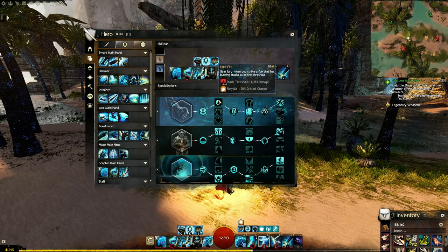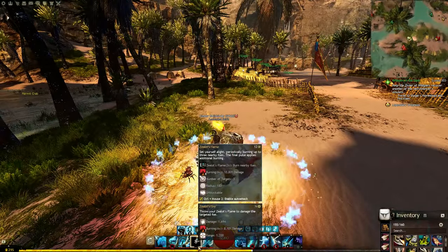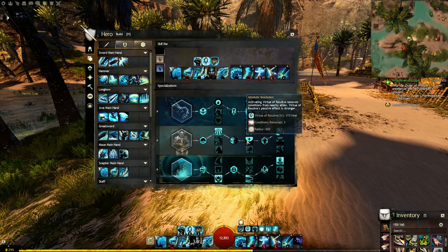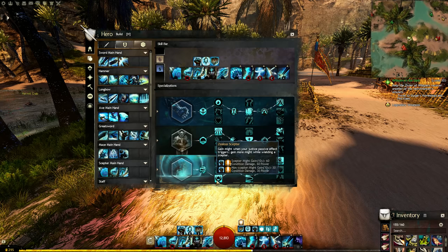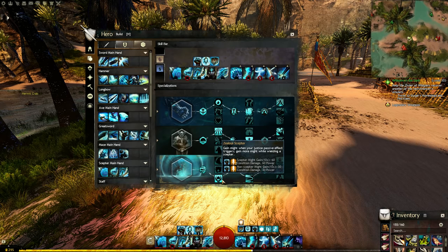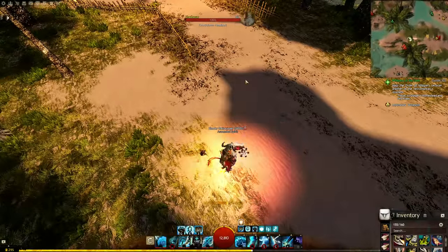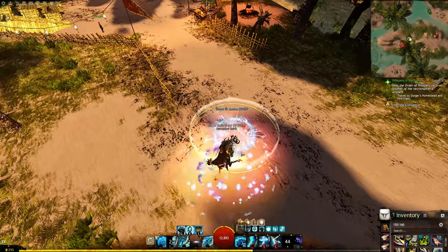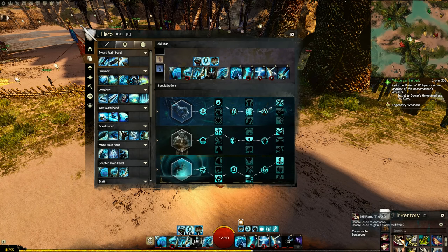For the other trait slots I've taken Inner Fire for fury, Radiant Fire so that when I crit I get a free Torch 4 proc pulsing more burn, and I'm running a torch myself. For Virtues I'm taking extra damage while I have aegis and condition cleanse on F2. For Zeal I'm taking Zealous Scepter - gain might whenever our blue fire caps out, which happens constantly, giving you up to 25 might when you have lots of AoE targets. While holding the flamethrower bundle, the scepter trait still triggers as long as scepter is your underlying weapon set.